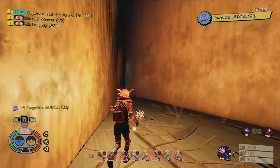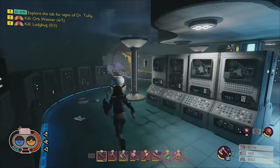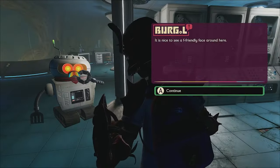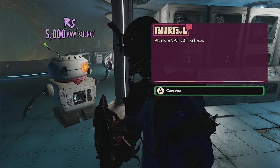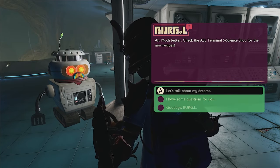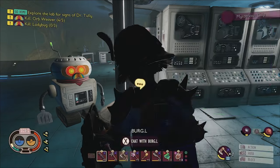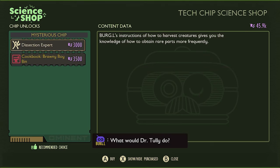Once you have the new chip, take it back to Oak Lab and give it to Burgle to unlock two new purchases in the ASL Terminal Swap Shop. One of the new purchases is the Brawny Boy Bin Cookbook that will unlock two new cooking recipes and cost 3,500 raw science. The other is the new mutation Dissection Expert, which you can buy for 3,000 raw science.